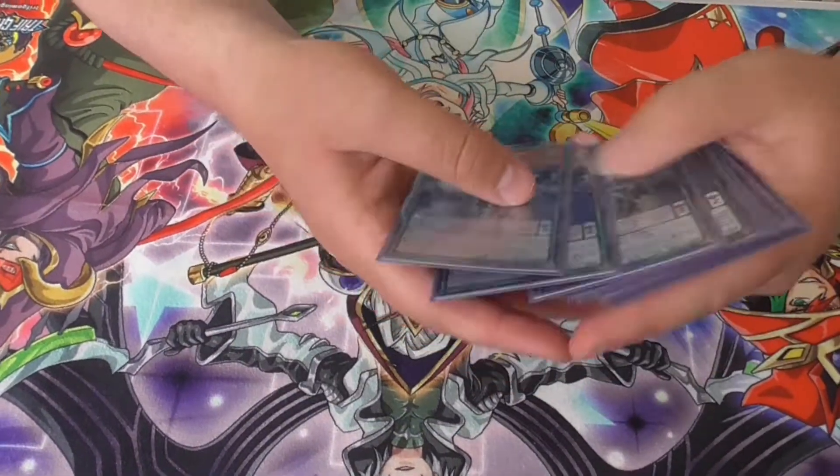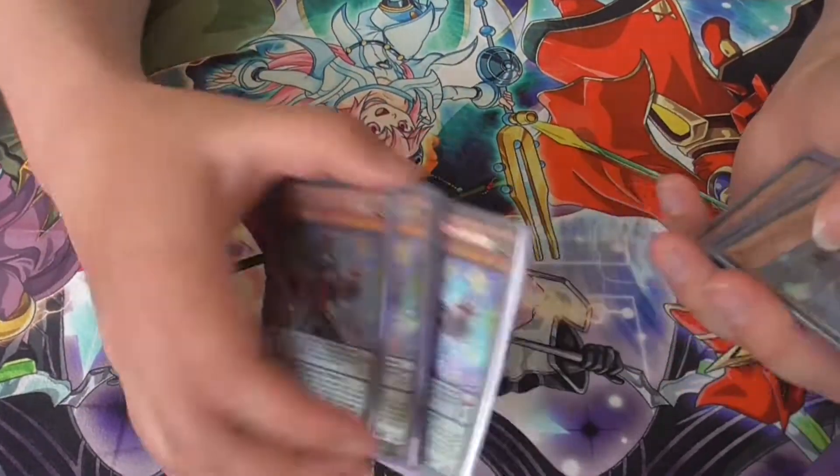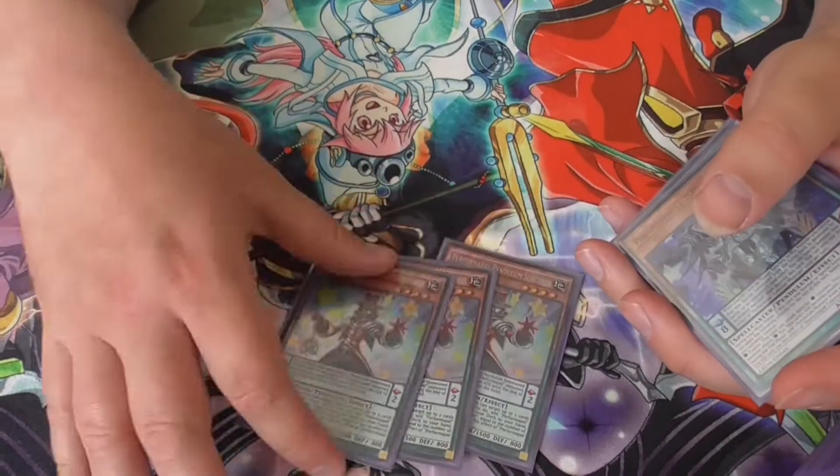Celestial Magician adds a Pendulum at the end phase. It can also pop your Double Iris and other stuff to add the Pen Graph, and add Performapal Monkeyboard — so it's pretty good.